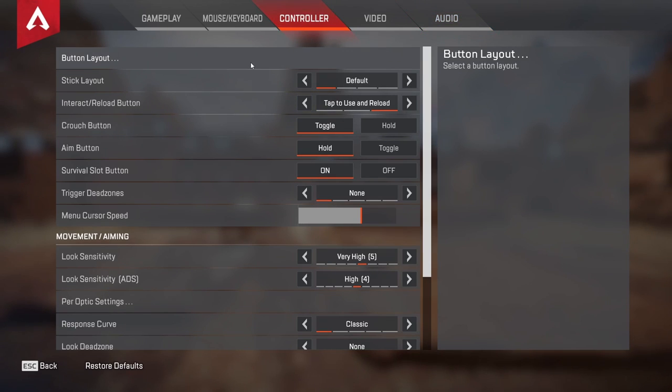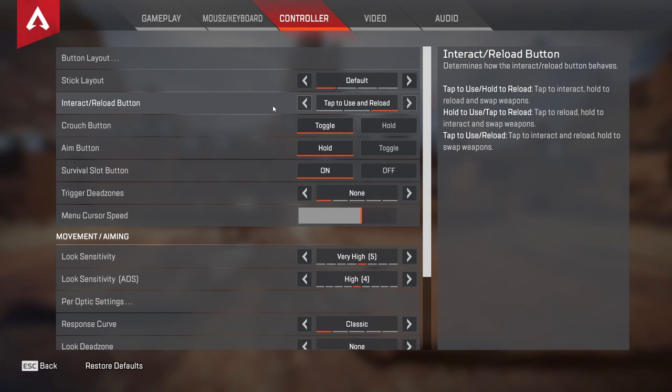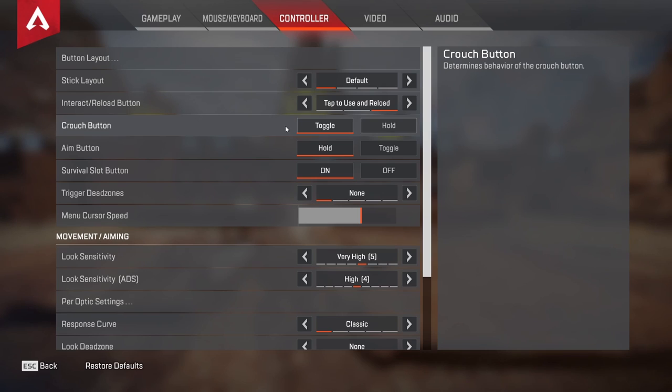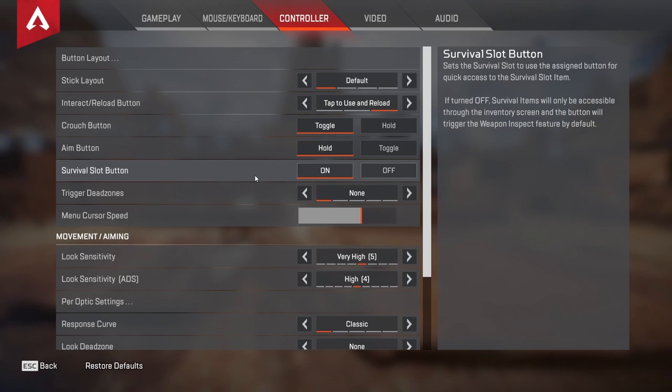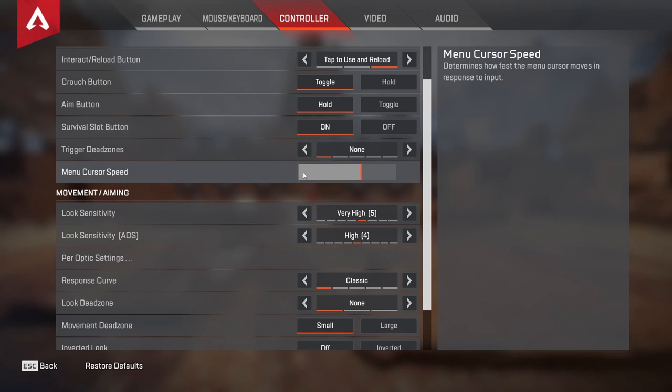If you're a controller player, this part's for you. Button layout — I recommend customized, and try to put your crouch on the right stick. If you're from COD, this is basically known as tactical. It's easier to slide, a little bit harder to punch, but it's better to slide. For interact/reload button, I recommend tap to use and reload — it's a lot faster. If you want to keep them separate, I recommend tap to use and hold to reload, or vice versa. My stick layout is default. Crouch button is toggle. Aim button is hold — it's always better to have hold. Survivor slot button I keep on, but if you have an heirloom you want to turn this off so you can spin it. Trigger dead zones always on none. Menu cursor speed — try to put it as fast as possible that you can handle, since as a controller player it's harder to get shield swaps.